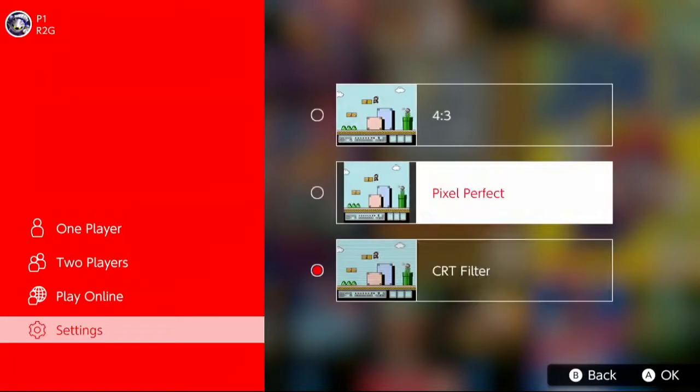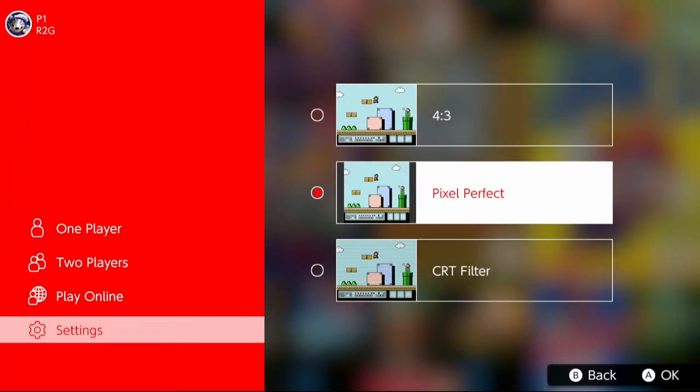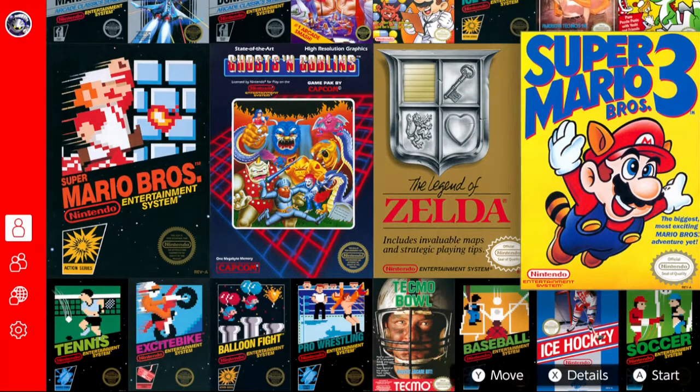My problem here is they didn't give us any options for a full screen mode or a widescreen mode. Now granted, the games might look a little bit stretched out in these modes, but when I'm playing in handheld mode, I really like the game to take up the whole screen. Even the arcade archives have these sort of emulator 101 features.